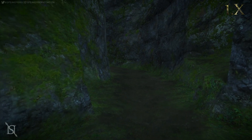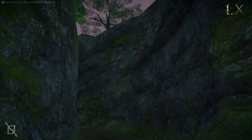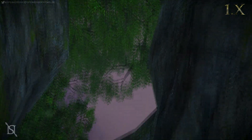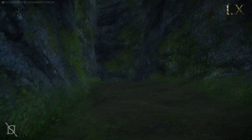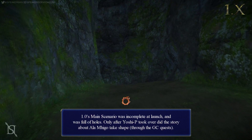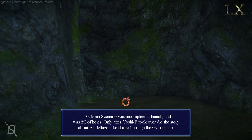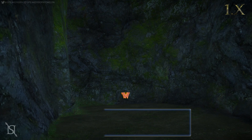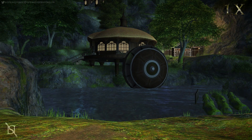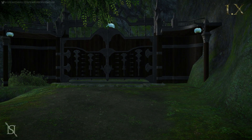The second theory is that the gate would lead to Gyr Abania. In vanilla 1.0 at launch, Gyr Abania remained a mysterious part of the realm and Ala Mhigo is never mentioned. Perhaps the original story didn't include the Autumn War and the Imperial invasion of Ala Mhigo, and a future expansion or patch would introduce Gyr Abania with an entry point being the Black Boar Gate. If that's the case, the permanent closure makes sense, as the story would later introduce the Autumn War — you wouldn't want a gate leading straight to a Garlean province left unlocked.